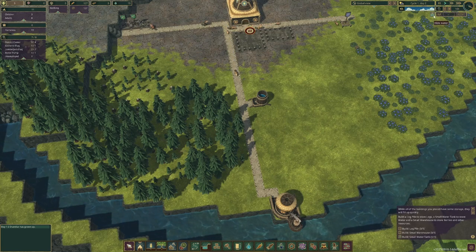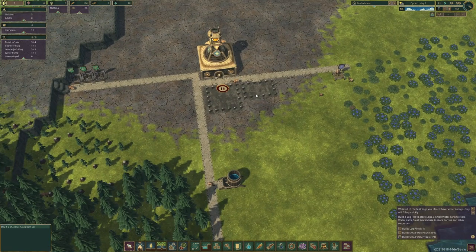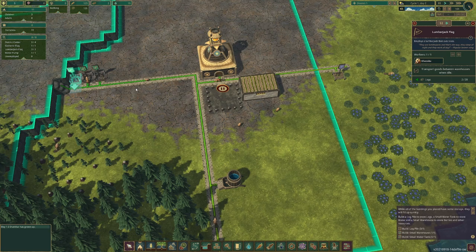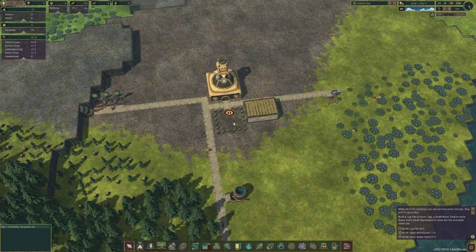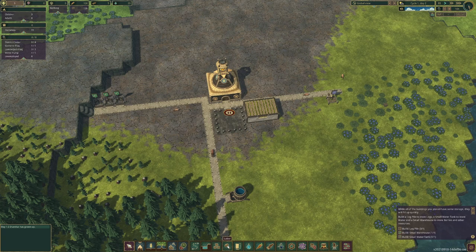Currently we are doing fine. We don't have a drought coming yet, but it will come very soon. Warehouse is done — that means the district center storage will get emptied, and that's what we want. We can store 60 logs in the lumberjack flags' storage combined. There are other things I want to build faster so we can get things done.